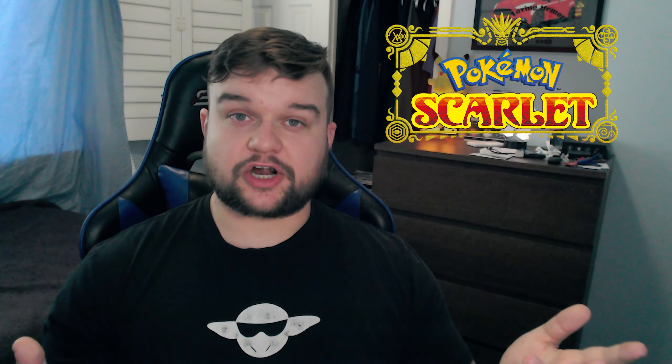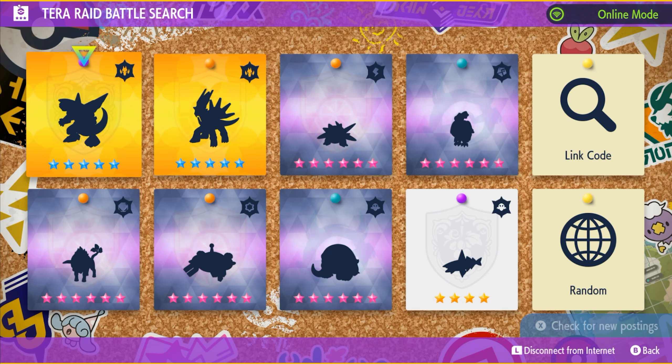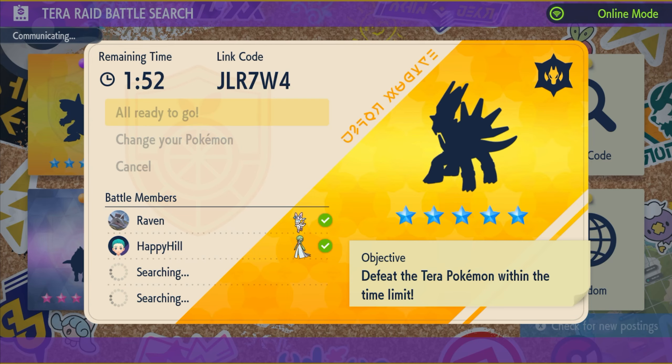Just like the cover legendaries, these mons are version exclusive. So if you have Scarlet, you'll be able to fight Dialga. If you have Violet, you'll be able to fight Palkia. But you can always find the other Tera raid in the online Tera raid portal, or have a friend who has the other version help you out.